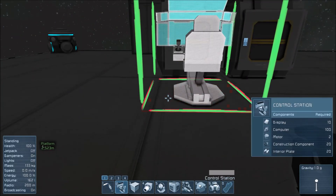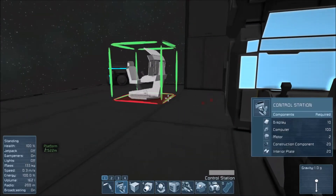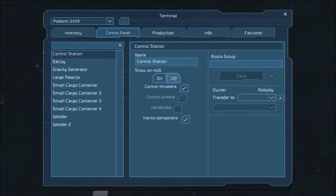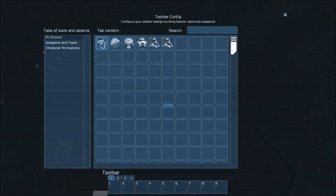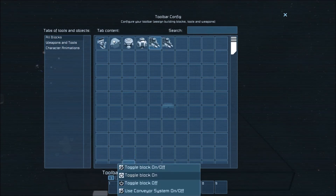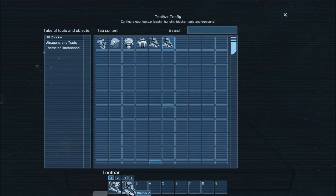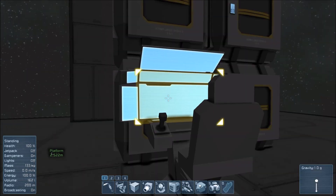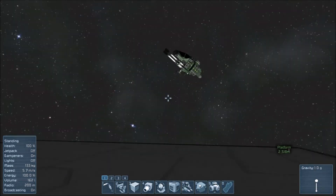We're also going to throw down a cockpit real quick, climb in, and then come over here and throw the welders down to toggle on and off. They should be on — yes, they're on.